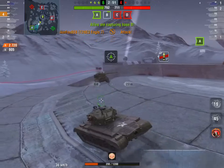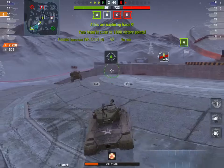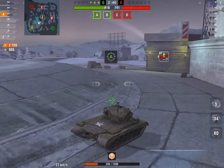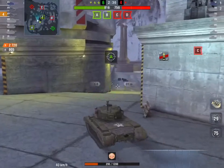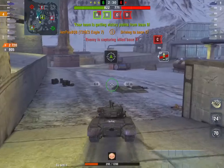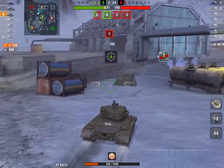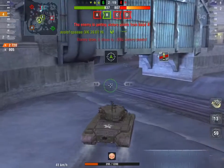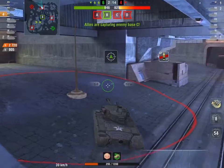Striker decides to check around A, but then realizes he probably should go take the caps to stop their supremacy. They are up on points, but the Hellcat is a quick enough tank that he doesn't want the cap advantage to go in their favor. The Hellcat is trying to cap A, and Striker tells his Panther to go cap D — unfortunately the Panther doesn't listen. Striker is going to cap C.